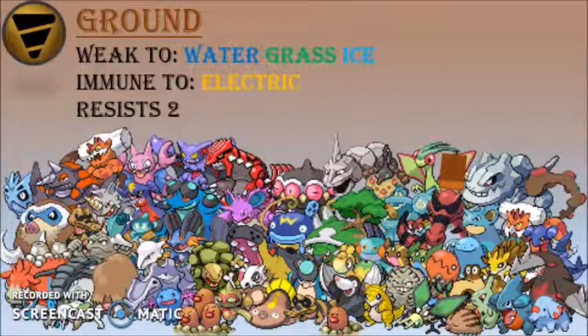Now the ground type is actually a great type. They only have two resistances, but they also have only three weaknesses and they have an immunity to electricity. Since electricity's only weakness is ground, having a ground type is very useful. In fact a team without a ground type isn't as balanced as it could be, so I usually try to find a ground type for my team. Ground types are some of the best Pokemon.